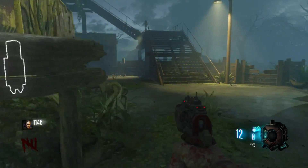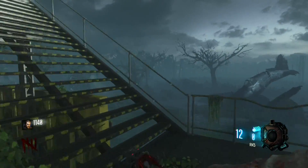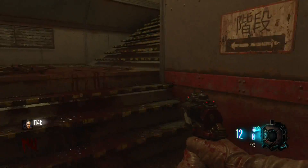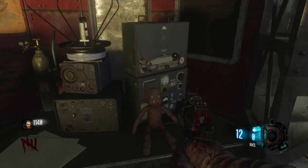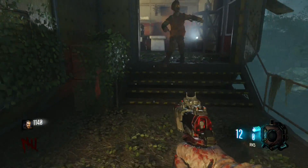At Base B there's a little area where you go up the stairs, and when you go up those stairs there's another area where you can go up again. Go up those stairs as well and there's a room where the second monkey is located. Hold Square to get the notification that you've hit that monkey.